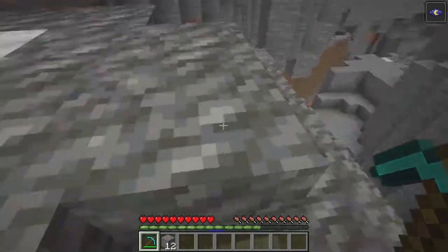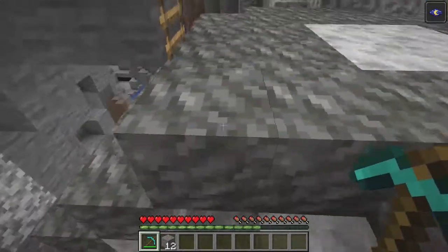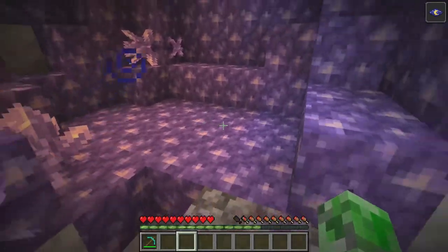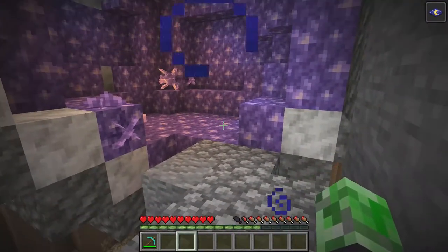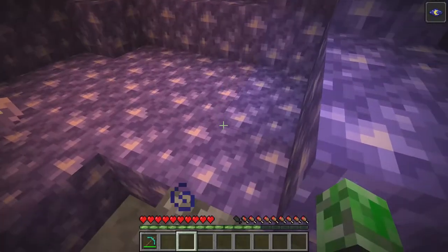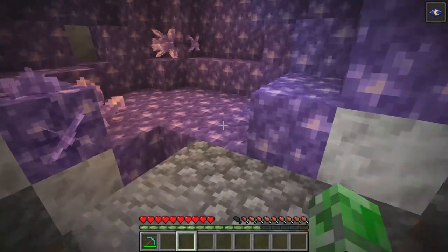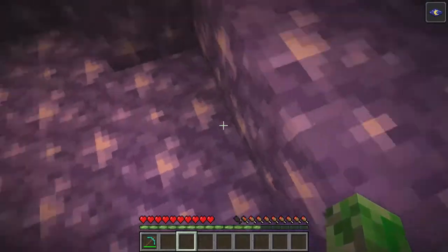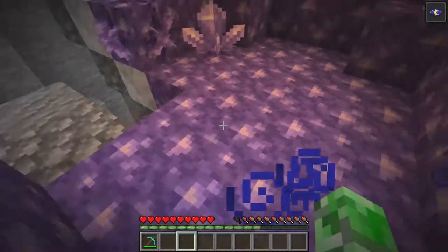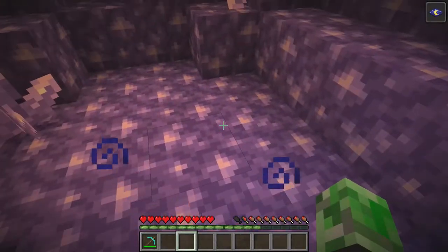This is a structure that spawns underground in this newest update of 1.17. So we have an amethyst geode, and this is the inside of the geode. It's pretty cool. The amethyst makes noise, so I'm going to be quiet for a bit and let you guys hear that. It makes noise even when you walk all over it, and it even makes noise when you mine it.